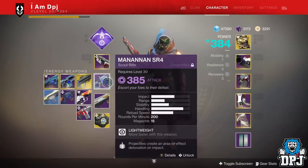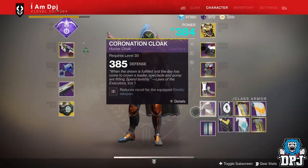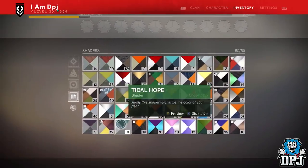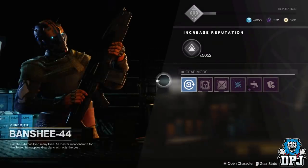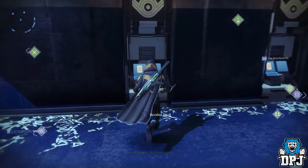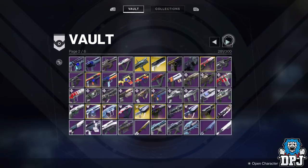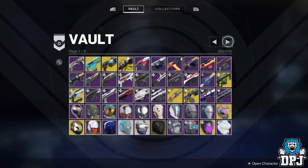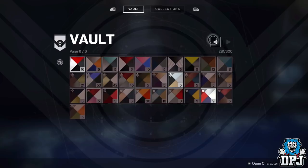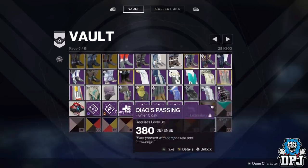Legendary shards will be one of the main currencies going forward into Forsaken. To get these you need to dismantle unused and unwanted legendary items, and this also includes some shaders which will become available for mass deletion in groups of five from the cryptarch. While you have free time, get out there and find those legendaries so your shards are stacked and ready. Also, collection vaults will be in place when Forsaken releases, and almost all your Year One gear will be in those collection vaults for you to retrieve whenever you want.